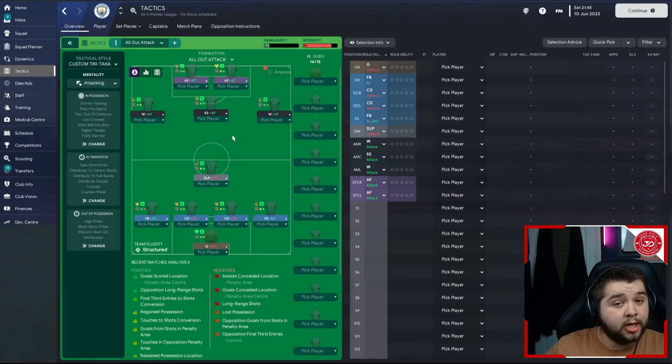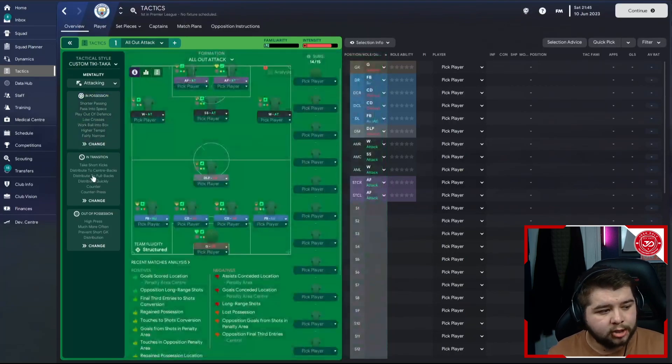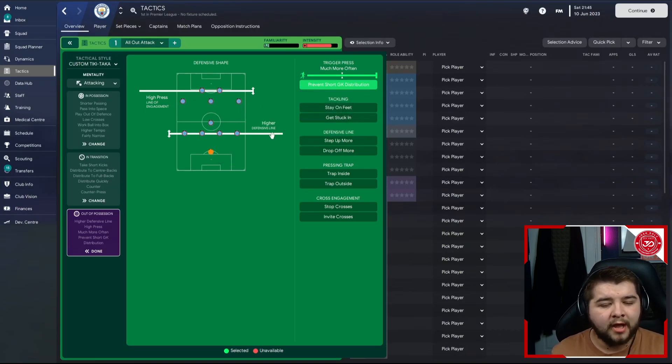We're now going to break down the tactic — the all-out attack, created by me. It is based around a Tiki Taka style, though it's not meant to be purely about that. In possession: attacker mentality, fairly narrow, pass into space, play out of defence, shorter passing, higher tempo, work ball into the box, and low crosses. In transition: counter press, counter, distribute quickly to the fullbacks and centre backs, and take short goal kicks. Out of possession: standard defensive line, high press side of engagement, prevent goalkeeper distribution, and much more often. You can play with a higher line if you want to chase more goals, but don't use it all the time — you will be very vulnerable at the back.